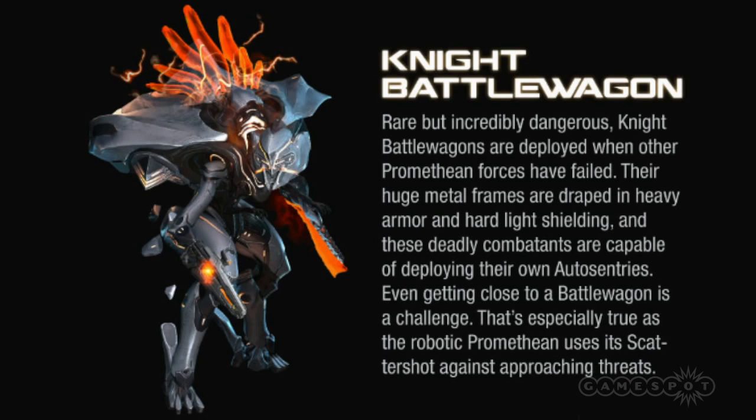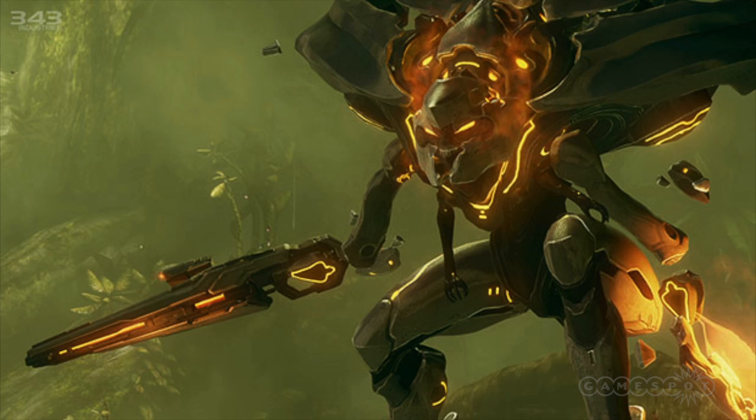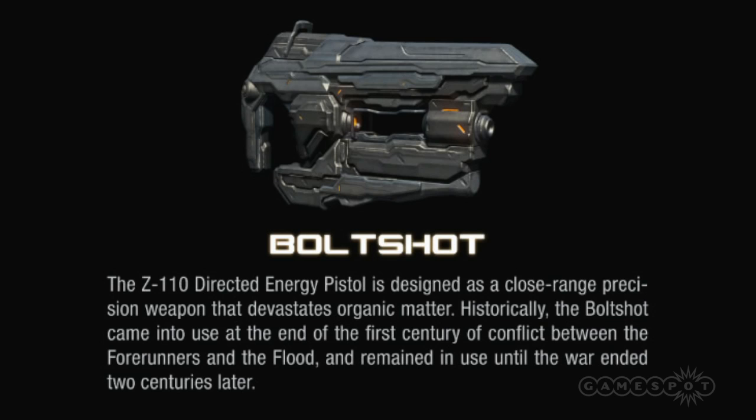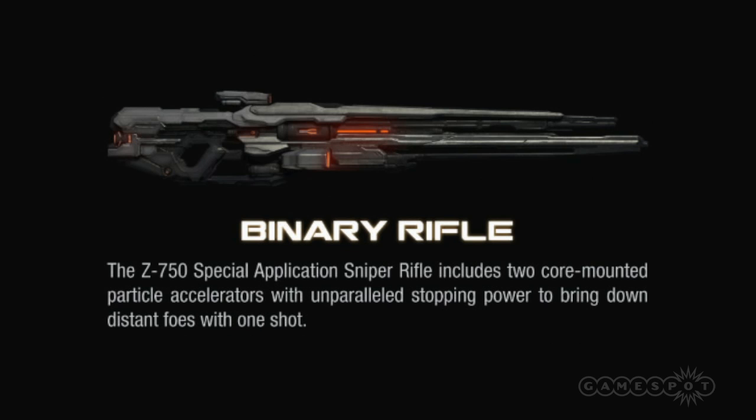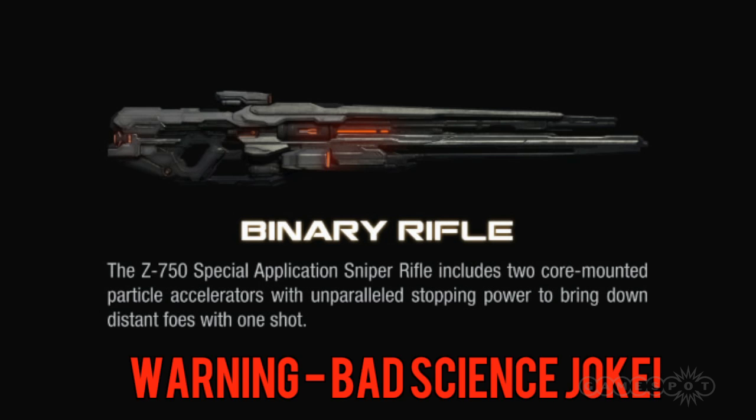In terms of weaponry, expect the Prometheans to be blasting you with a variety of new guns, including the Bolt Shot, a directed energy pistol; the Incineration Cannon, an anti-material rifle loaded with high explosive munitions; and my personal favourite, the Binary Rifle, which fires sequences of ones and zeros at you with devastating effect.